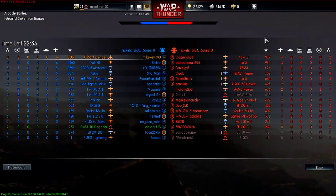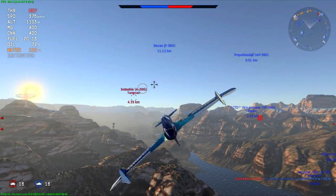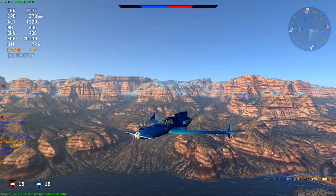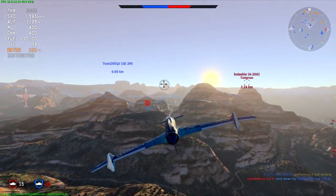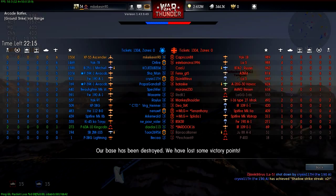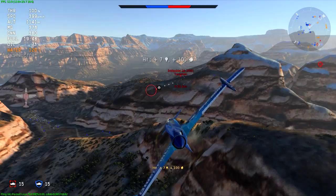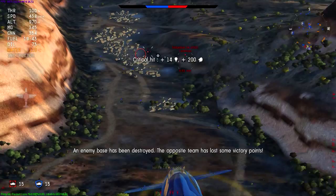Scores are pretty even right now — 1600 tickets left vs 1400. So I think the best thing we can do is go after that B-20 and prevent it from doing any damage to our ground targets. I really want to win this. This is actually one of my better games — I haven't had this many kills in a long time. I just seem to have had some problems with hit detection lately.